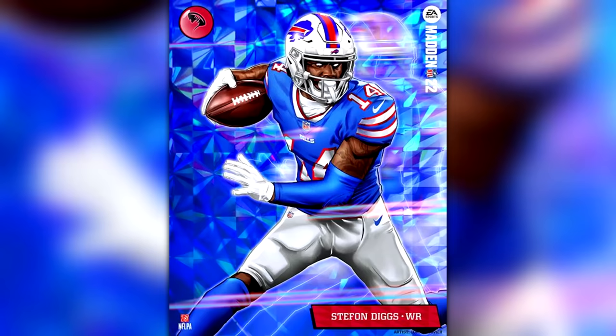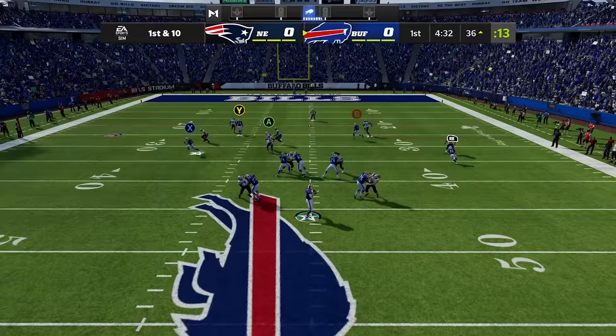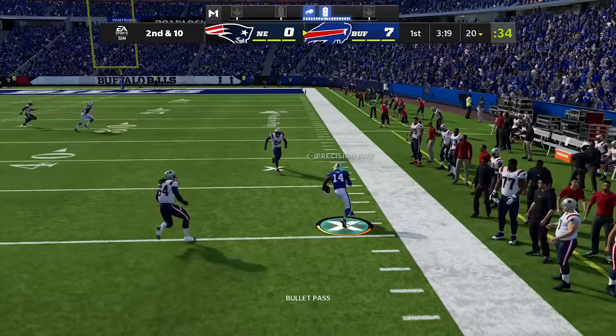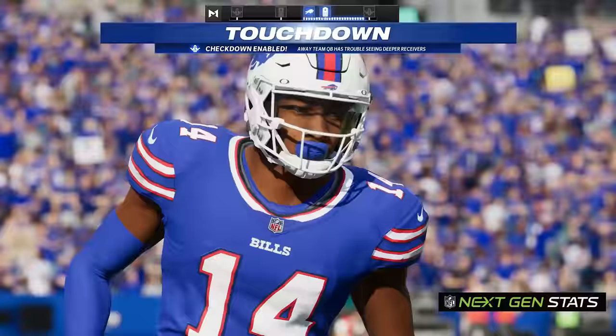Stefon Diggs' X-Factor is Rack Him Up, which allows him to win RAC catches versus single coverage. To get him into the zone he needs three catches of 20 plus yards in the air. With Josh Allen as his quarterback it's not gonna take very long to rack up those catches. Now he's active and in the zone — you better put a safety over the top, because if you leave him one-on-one he's gonna rack him up for an easy touchdown.